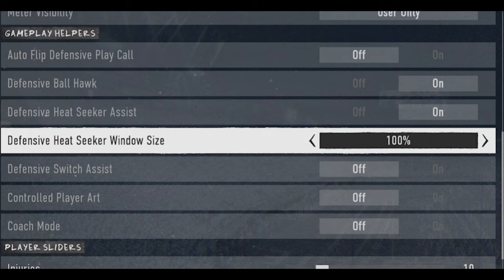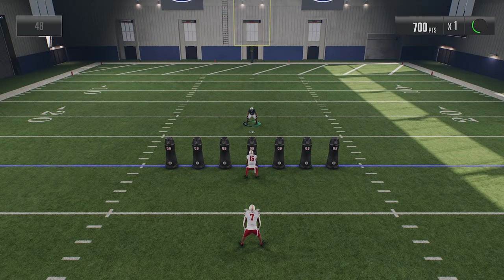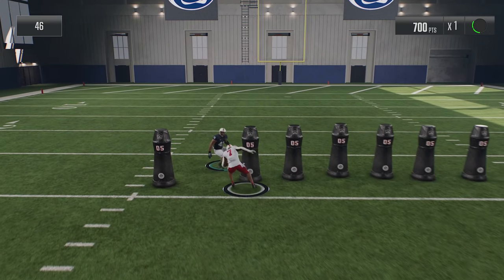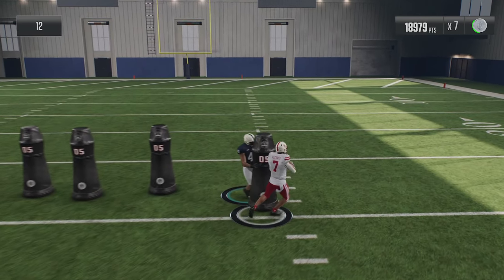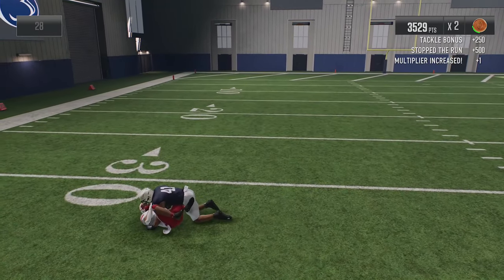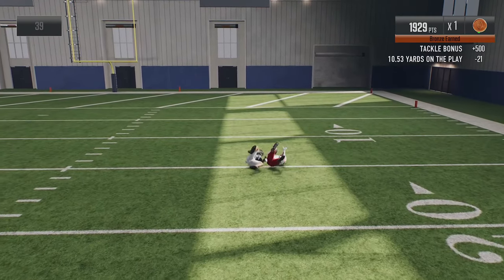Let's move the window size all the way up to 200%. I definitely felt the difference — I got my highest score by far at 52,000, and I was getting some crazy animations. A lot of times I would take a bad step or bad angle, but if I was close enough to the running back it would auto-correct and put me back on track for an easy tackle. I even got a ridiculous animation where I tackled the running back through a lineman, and even caught the running back from behind — which you typically don't do in this game.